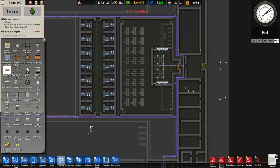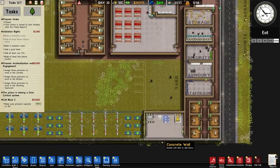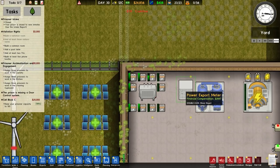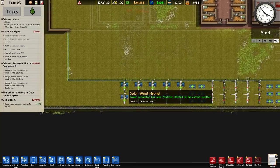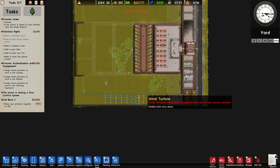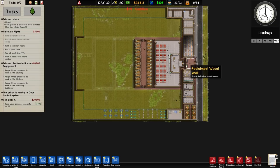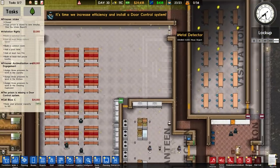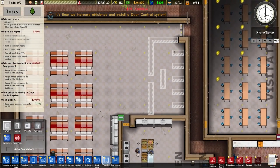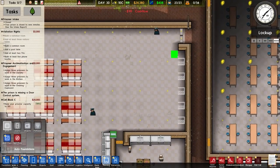Cash flow is now pretty good, a lot of it due to our green energy — our exports are flying up. I could obviously place more solar if I wanted to. There are questions about whether you could just load the game, do the grant stuff, then sit and wait for cash to accumulate — yes you can, but also it's time we increased efficiency by installing a door control system.